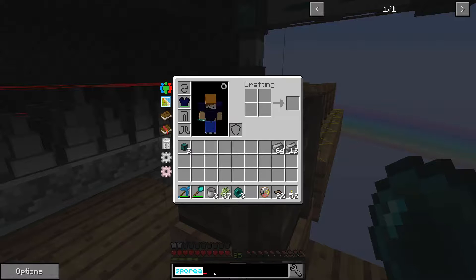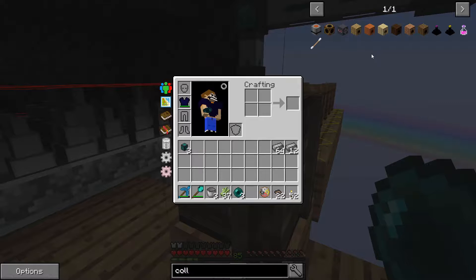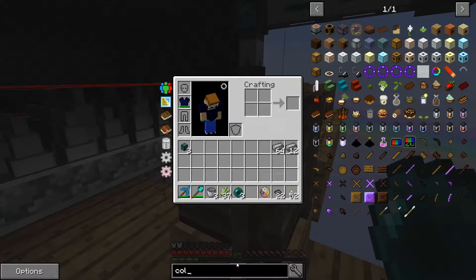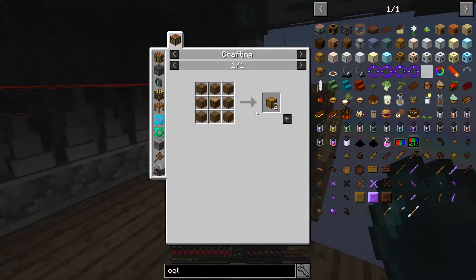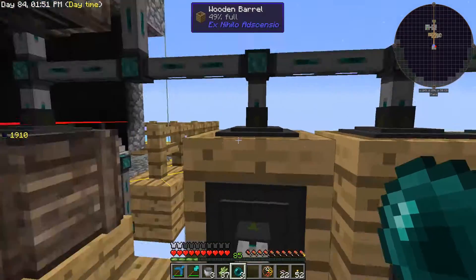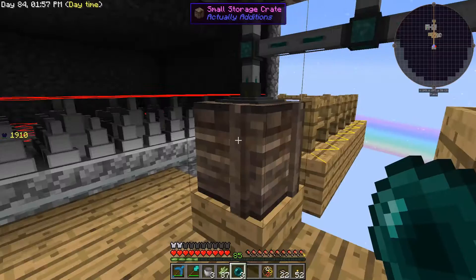Another thing I think I'm going to do is dabble into another mod called Colossal Chests. Basically you can make a three by three by three area with the center empty, or you can go bigger — five by five by five or even as big as you want — and you can make a colossal chest which can hold a crazy amount of items. I'm going to get rid of these two small storage crates.